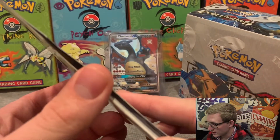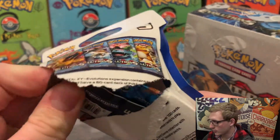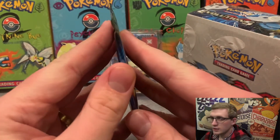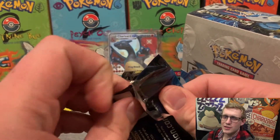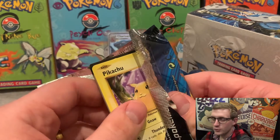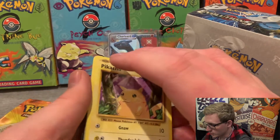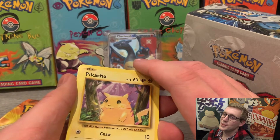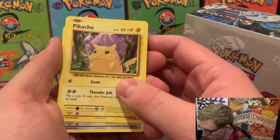Let's start with the single Evolutions pack first. Say a little prayer to the Charizard — you have to. I've got the big Charizard behind me and the shiny Charizard in front of me, Charizards everywhere. Just a heads up, I'm going to be trying to sync the video and the recording together, so if they don't come out perfect the first time, forgive me — I'll be improving. Alright, let's start off with the first Evolutions pack.